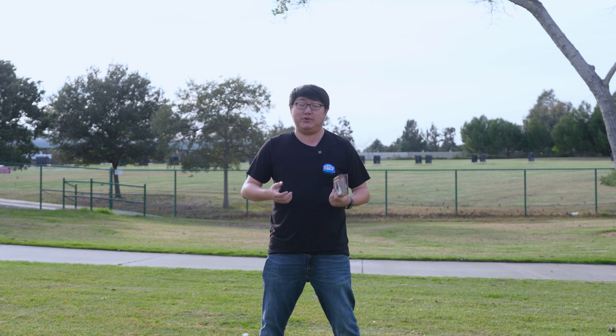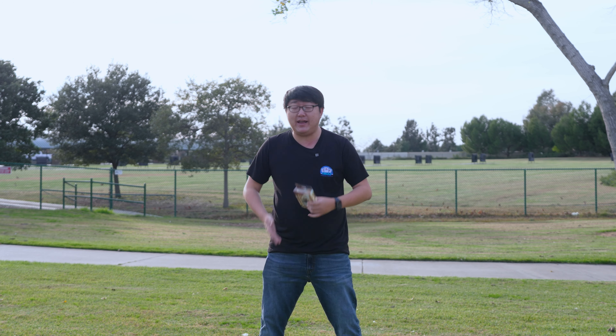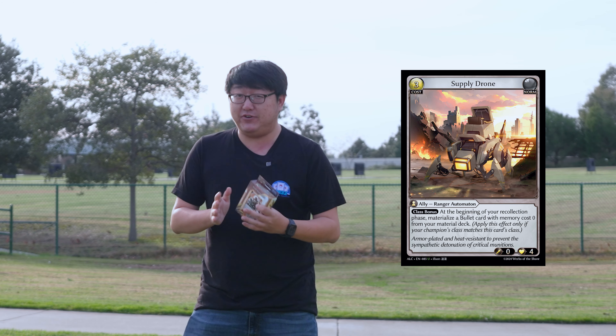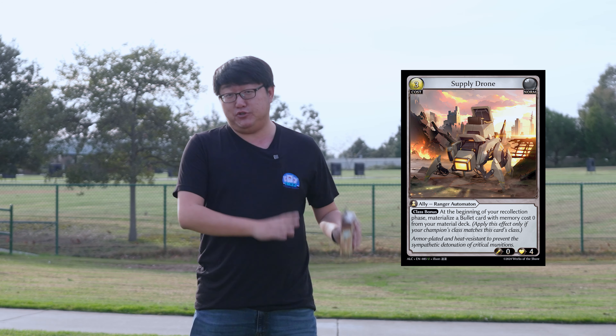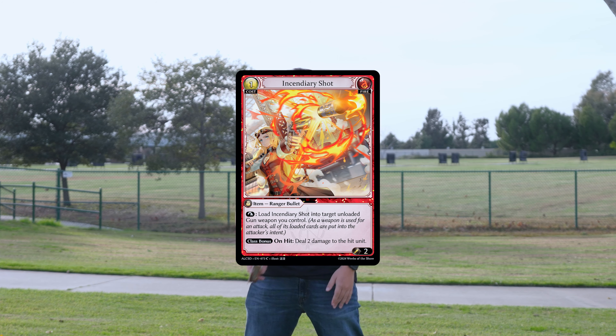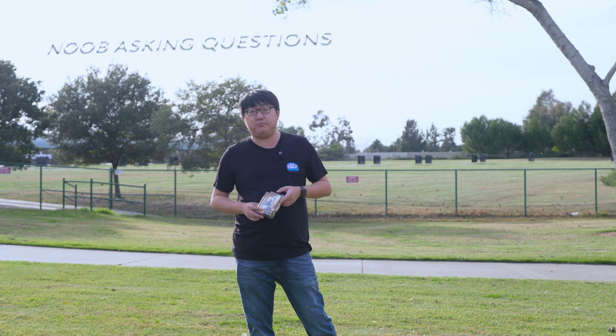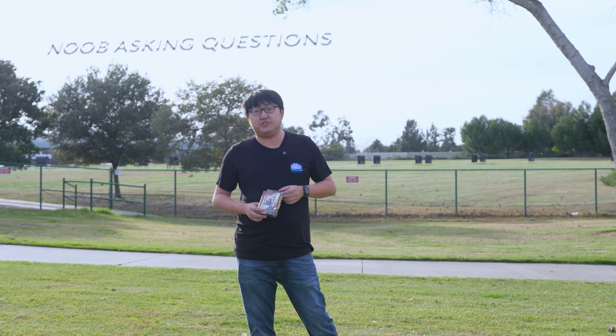Level zero strategy is pretty simple — I personally would like to get to level one as soon as possible. Cards like Idle Thoughts and Supply Drone are very good opening cards, but if you do not see them, don't be afraid to put down cards like Incendiary Shot just so you can level. You can also put down a bullet from your hand to level next to it, since all bullets are about one cost.